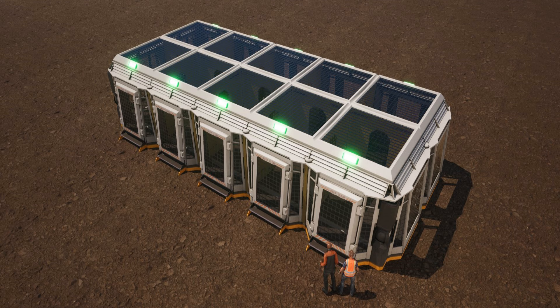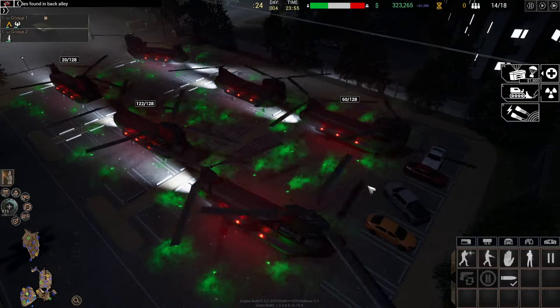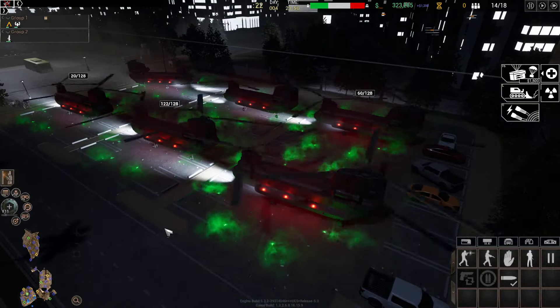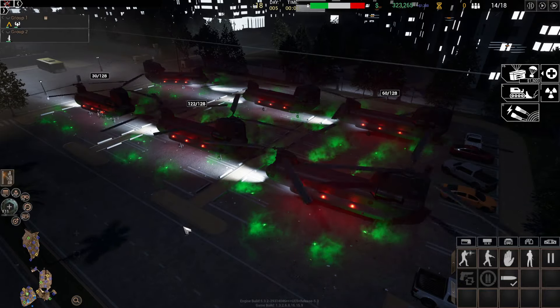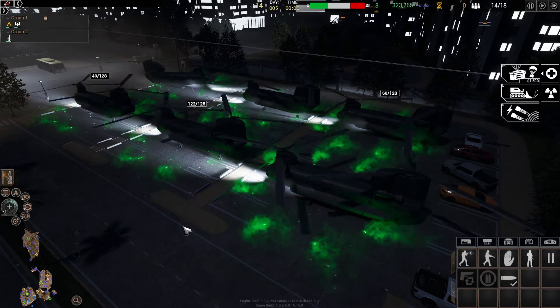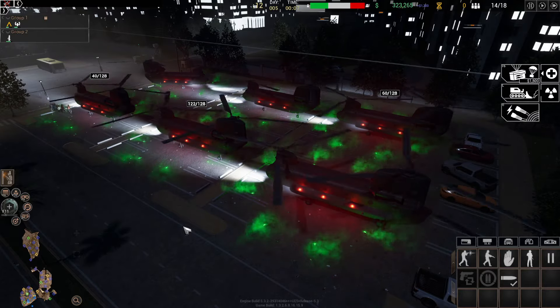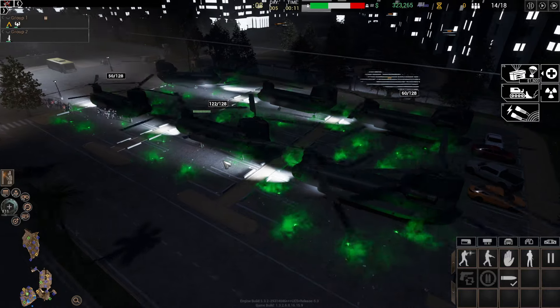We added a bus system that got a lot of tweaks, improvements, and bug fixes. We also added a double Chinook system where all helipads have two Chinooks paired to them, always switching out — one going to the carrier, one going to the helipad — so you're able to double your output when it comes to civilian evacuations.